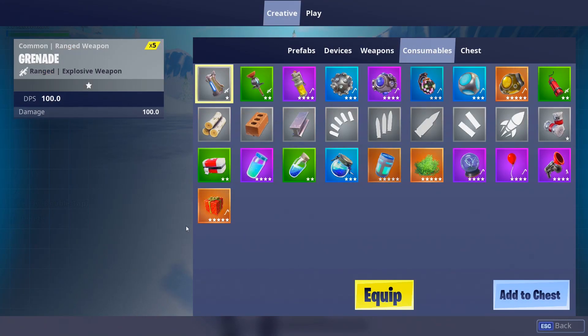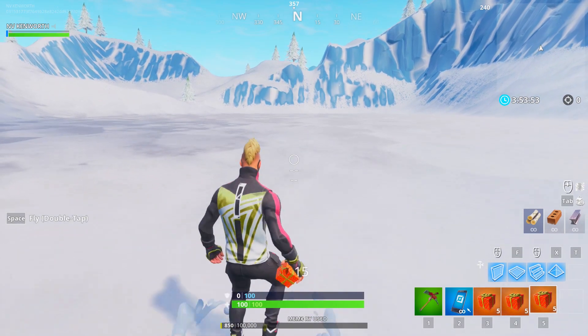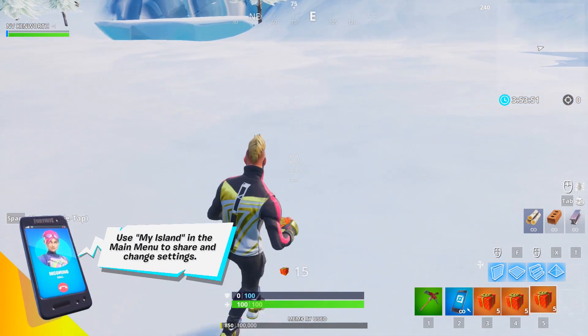If we go over here to consumables, you'll see it right here in my inventory. We can just equip it and we have like 15 of them. You'll find them like this on the ground.